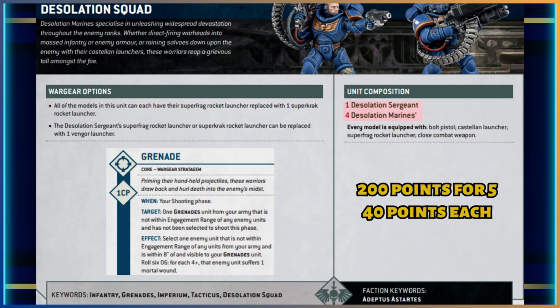The grenade keyword relates to a stratagem from the core rules: if they're not within engagement range but are within eight inches of an enemy unit and haven't shot yet, you roll a D6 and on every four-plus you deal a mortal wound. That's the grenade stratagem for one command point.